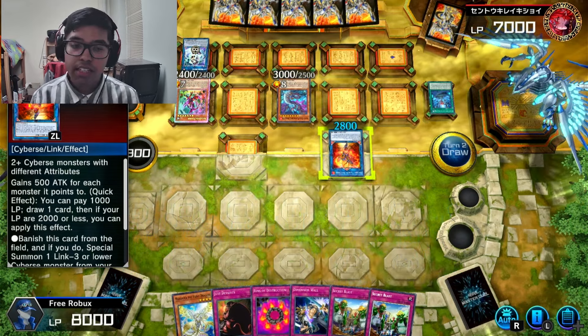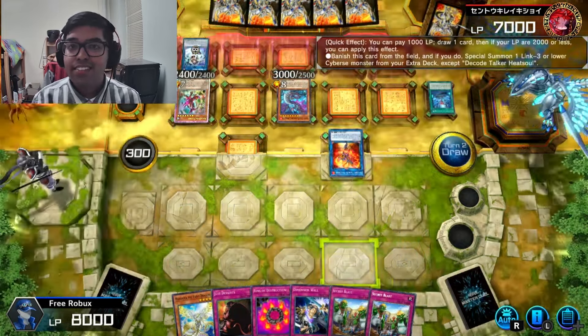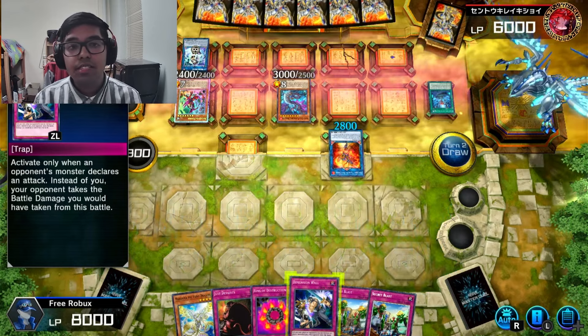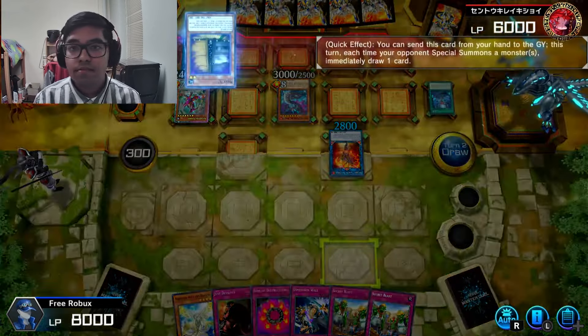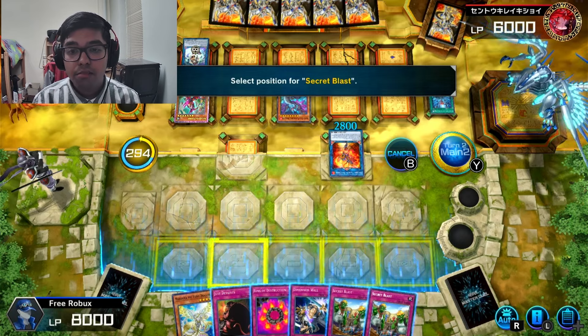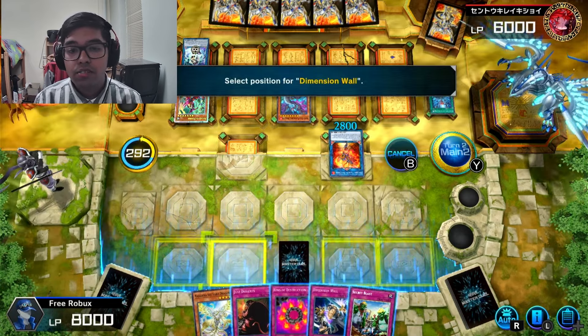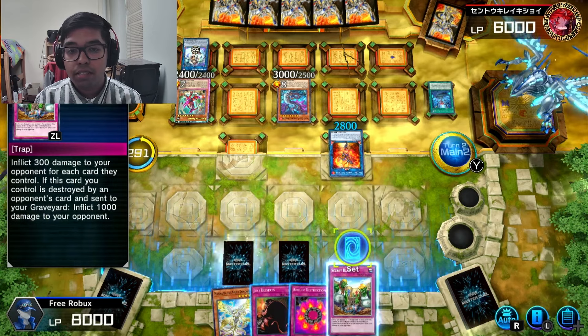This is perfect — what the heck? They've got 6,000 life points. Easy dubs. We're going to set Secret Blast in the middle, because if they do a destroy, that's where they're going to do it first, and then we get 1,000 damage off of that.